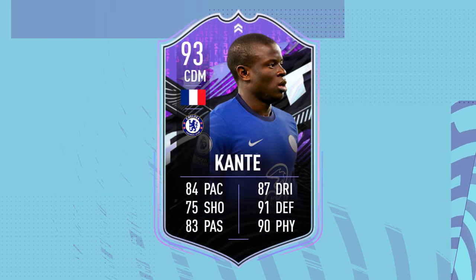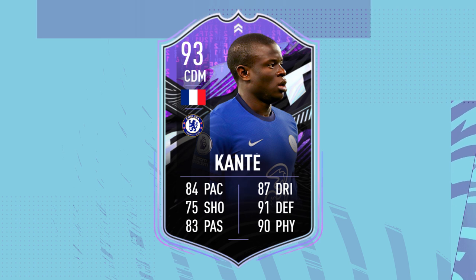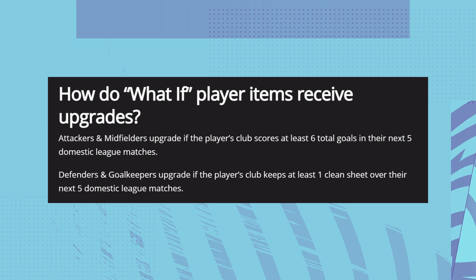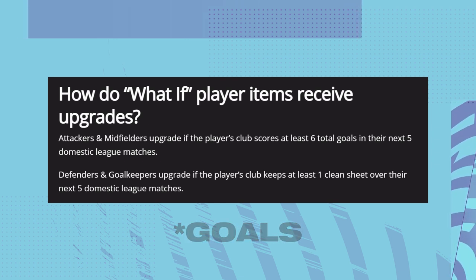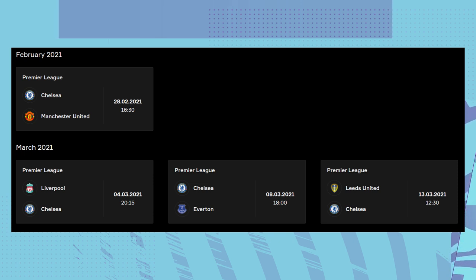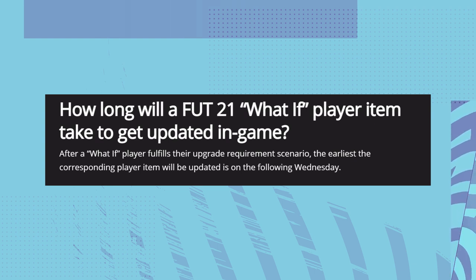Taking a look at a player — for example Kante — he has the potential to get a 2+ overall, which would take him to 93 rated. How is he going to get that? He falls under attacker or midfielder, so he is going to be upgraded if Chelsea score at least six total goals in their next five domestic Premier League matches. Looking at their fixtures, they have a game against Manchester United. If they score six goals, he is going to be getting an upgrade, and that upgrade will come the following Wednesday.